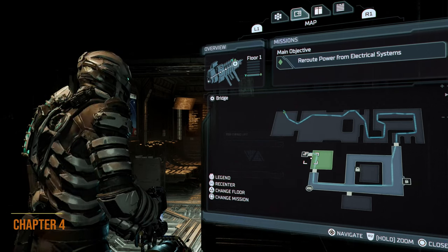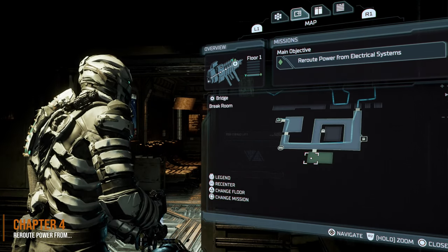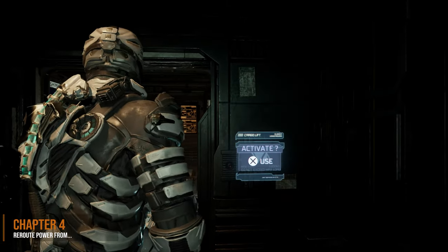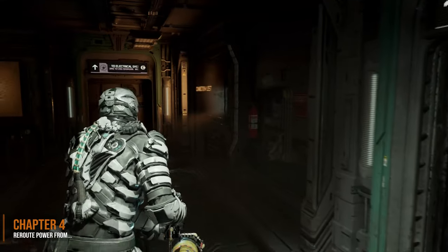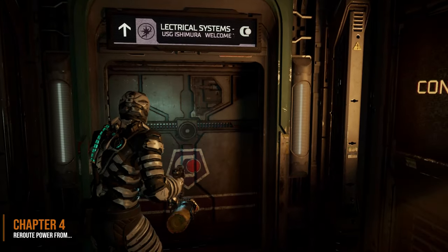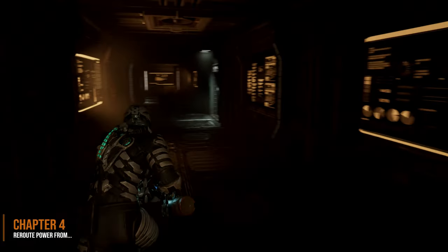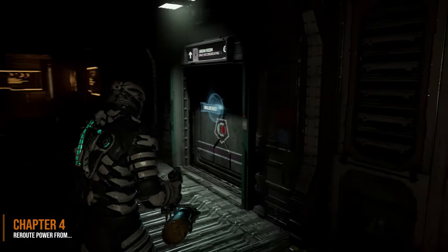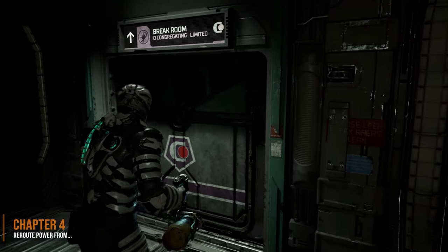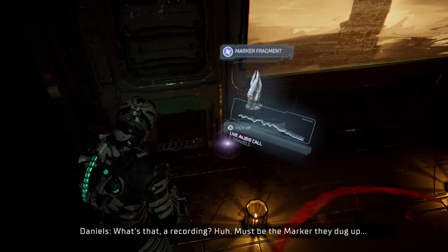Head to chapter 4, and you're going to have an objective to reroute power from electrical systems. We're at this bridge area and we're going to head towards the break room on the third floor. You will travel to a few of the different floors and pass the save station. You will see the break room to the right — it's one of the more interesting rooms, it has a lot of character in it, a bit scary. But you will find the marker right there in front of the wall.